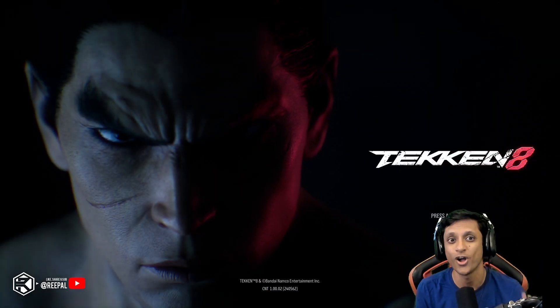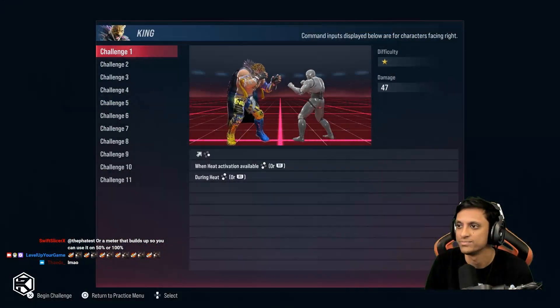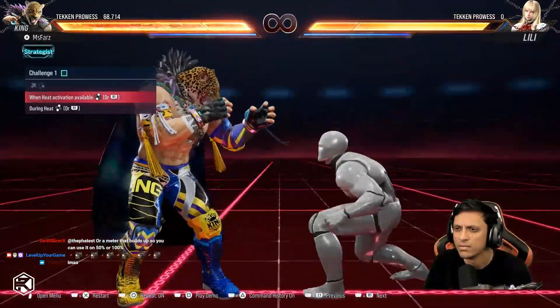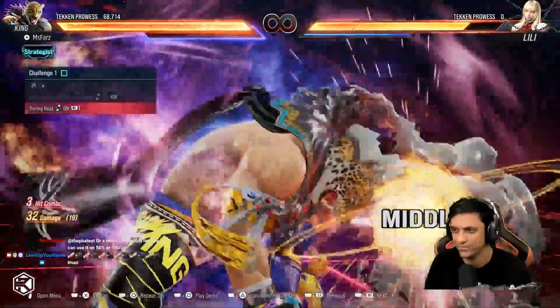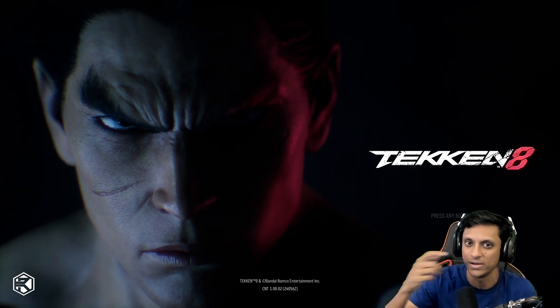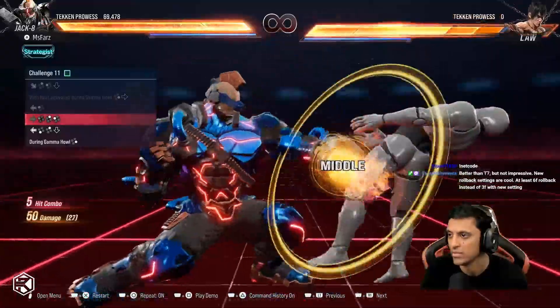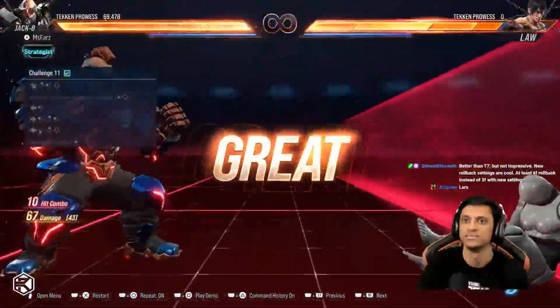Number two: check out the combo challenges. For the first time ever in Tekken, we now have combo challenges. They all start off the same way — hit a launcher, hit R1 for the heat burst, hit R1 for the heat smash. But as you go through it, it actually shows you different kinds of combos for different situations, and you get the hang of what your screw attack is, what your ender is, et cetera. You have to actually finish the combo to move on to the next one, just like you'd expect from Street Fighter. That's super cool that they added this.